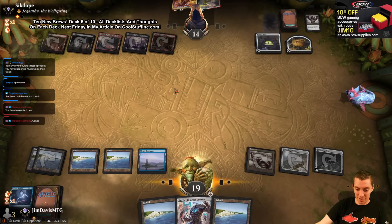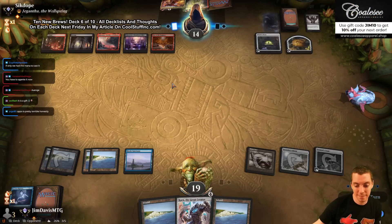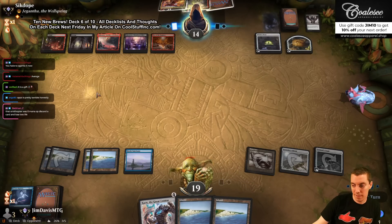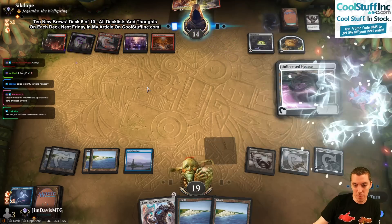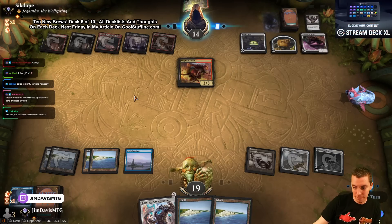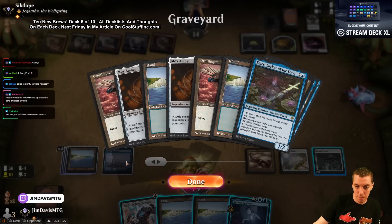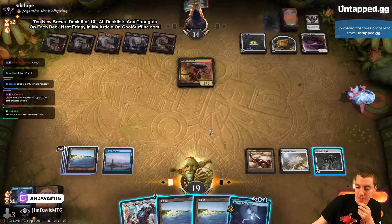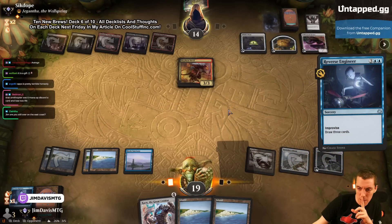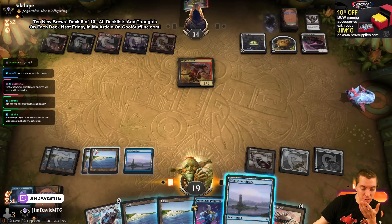We draw Karn — that's a lot of Islands. Let's be nice to our opponent — pointing out a bad play is fine, but let's not insult our opponent directly. We all make bad plays; me especially. Let's draw three. Hearse is pretty relevant honestly. Moonsnare Prototype — actually it's not, because you need the Mystic Sanctuary. Hearse is kind of annoying with our Sanctuary.